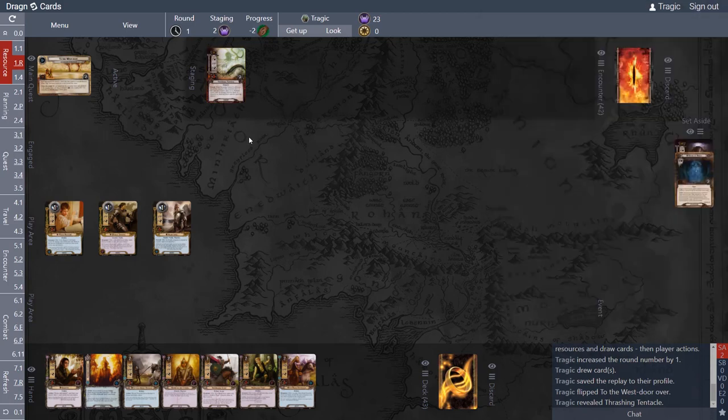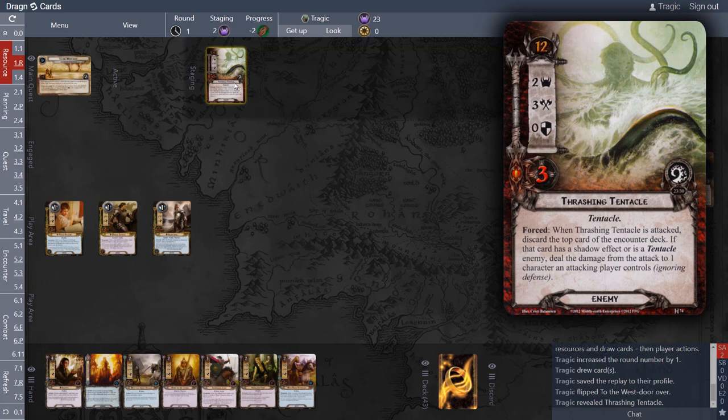Two threat is a Thrashing Tentacle and now we're ready to start. Let's have a quick look at the Thrashing Tentacle — this is quite interesting. All the tentacles have variations of this ability, and what is interesting is that it's a bit confusing, especially if you play other card games.